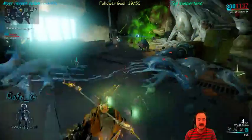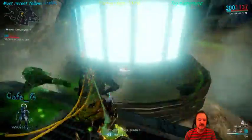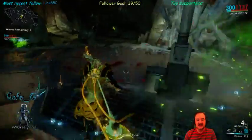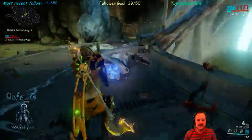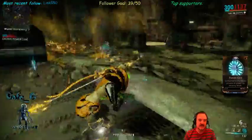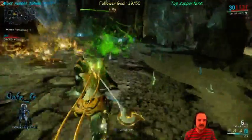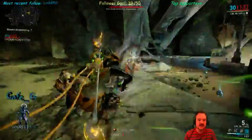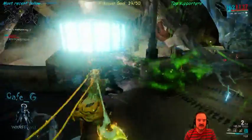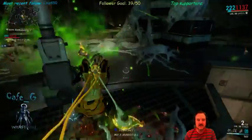Torid is a fantastic weapon — if you haven't really got the true benefit of it, play it more because there's basically nothing it can't kill. It's currently pumping out, with 5 formas on it, 14k damage. That includes direct hit damage and AoE damage, so it doesn't hit everything for 14k, but it does a nice bit of damage as you can see.